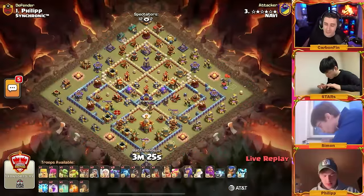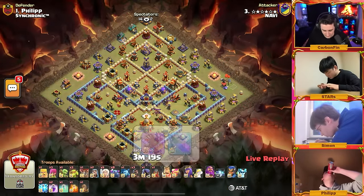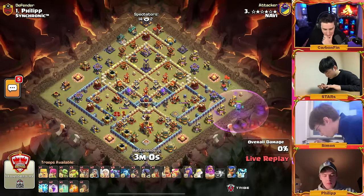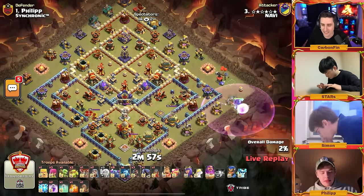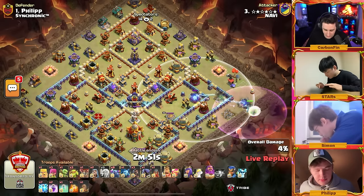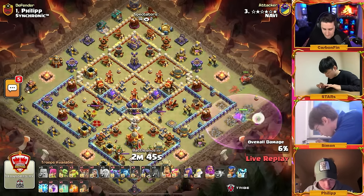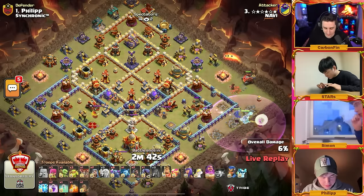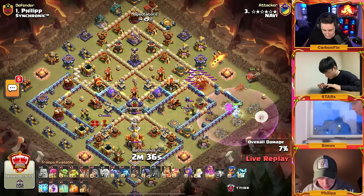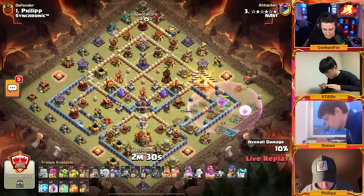These pros make town hall 16 look so easy. Stars is back in — can he go three for three with eight pekkas? He puts the rage gem on the warden. He's got haste and hog puppets, seven lightning, and starting off with the warden and healers. Moving toward the ground expo on the far right side — a barbarian to the army camp. The flame flinger is down. A hog goes in to test for teslas in this area as the warden takes his time.